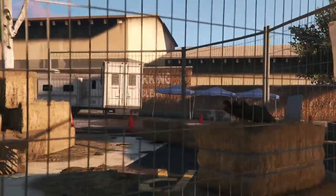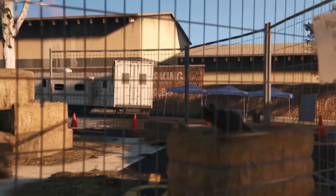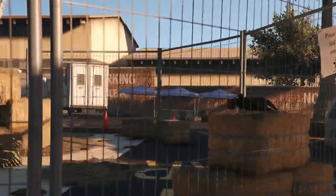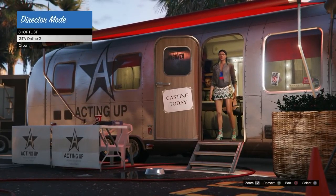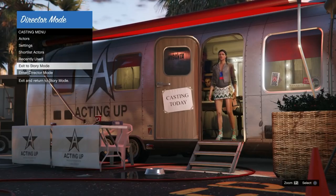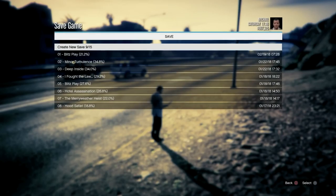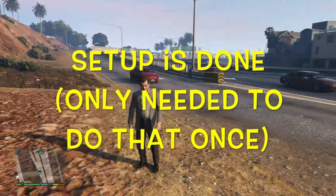Go over to Animals and select the first bird, pressing Y or Triangle to put it on the shortlist. Once you've done that, you should have two actors on the shortlist: your GTA Online character two and the first bird. That's how you want your shortlist to look. Then go ahead and exit the game — I recommend exiting to story mode. Once you exit to story mode, make a game save. This will make sure the DM shortlist actors are saved along with your birds.